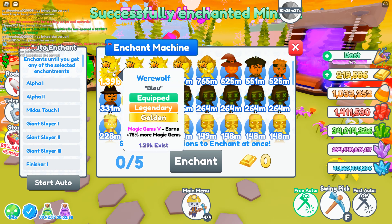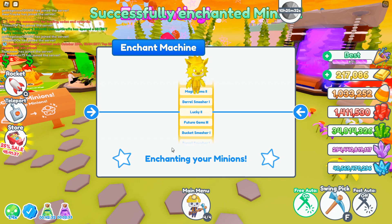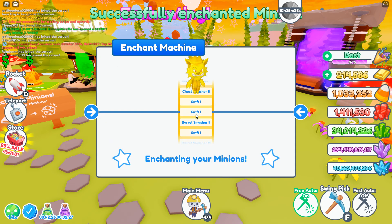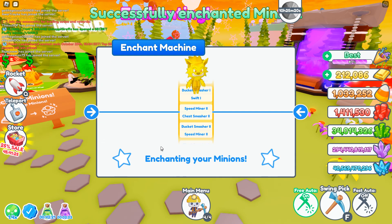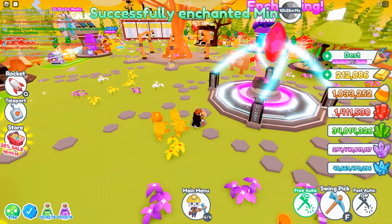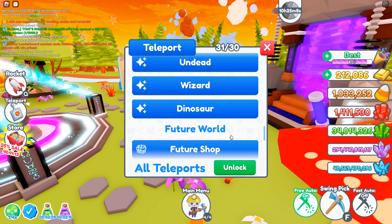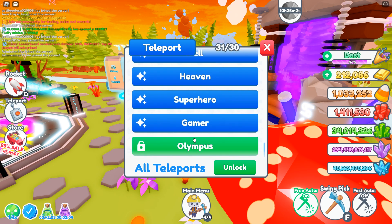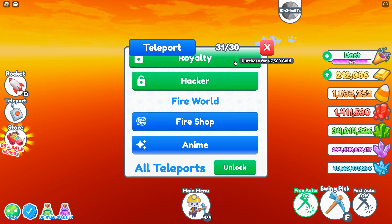Magic gems five — so strength two, lucky two, okay. We'll enchant this one again to try and maybe get something better. Speed mine and just miner — that's pretty good. I can spend 200 and 12,000 gold, probably on my pickaxe. So 1.411 million — I guess we're gonna go to Anime World real quick.